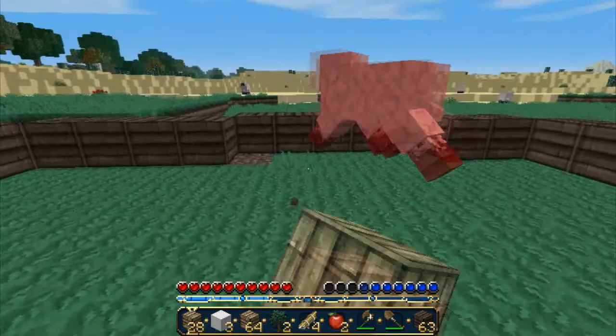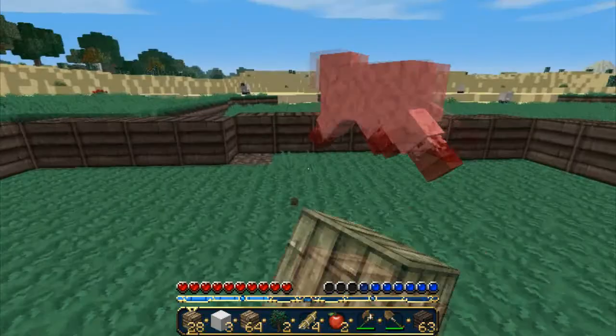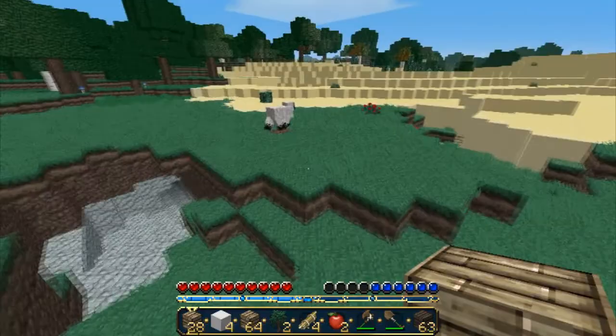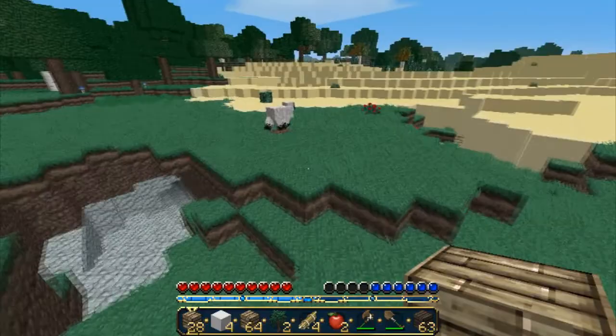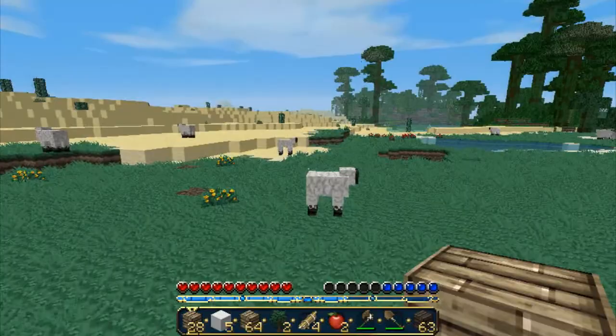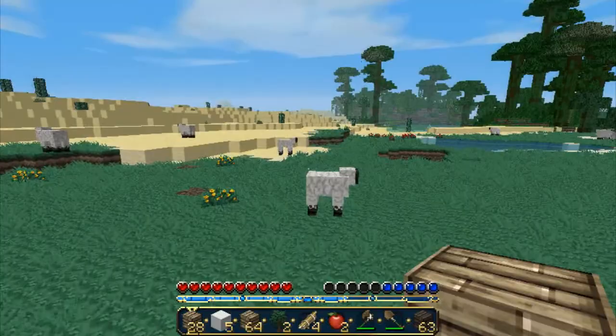I'm going to kill this sheep — give me wool, son of a gun — yeah, got one. Let's kill this one as well. I wanted to quickly make a double bed. You might ask why a double bed when you only sleep one half — it's purely because I think they just look aesthetically better. I'm going to do something nice with fences as well and make a nice little border.